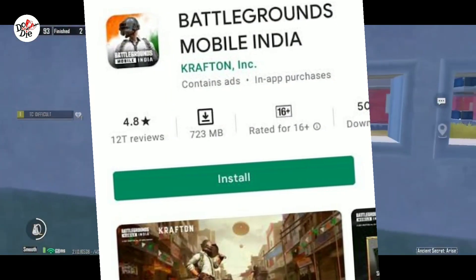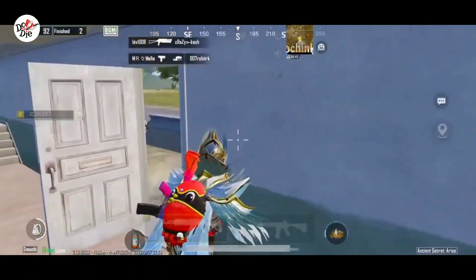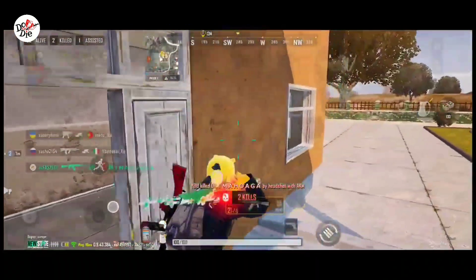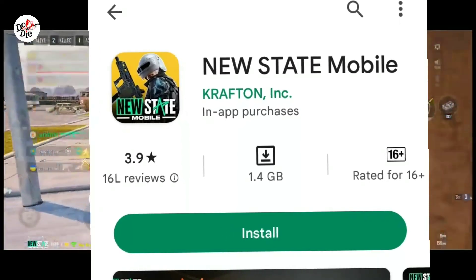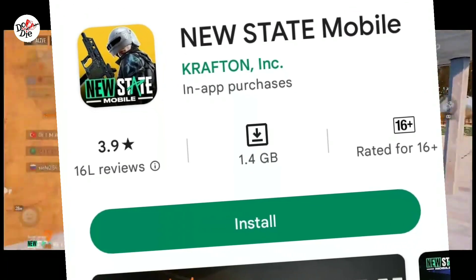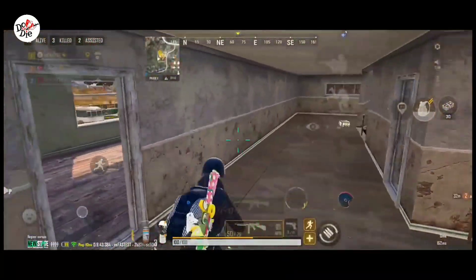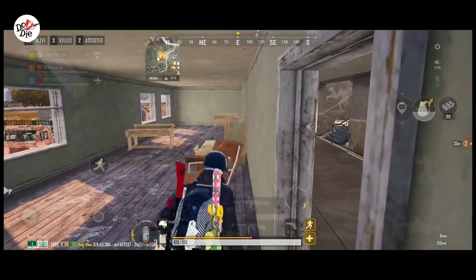BGMI has a 4.4 star rating and is on the top list of video games in India. New State has 3.9 stars. We have to consider the launch of this game — it launched with high expectations, but many players left after a few days.